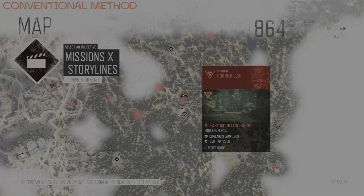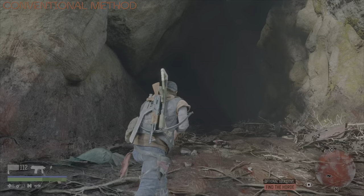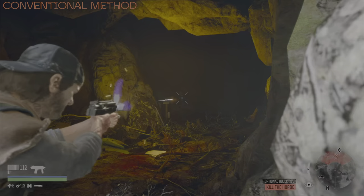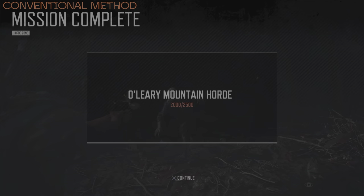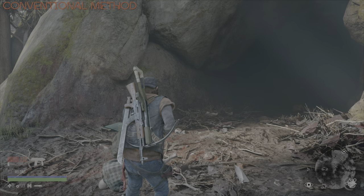The first method I'm going to show is the conventional method, and virtually everyone that takes on this horde will probably do it this way at some point. Just make sure you have a fast-firing weapon. At this stage in the game, most people should have the SMP-9. Basically head into their cave and then just go out on them. The beauty of the SMP-9 is it is a very quick weapon to reload should you run out of bullets, but not really an issue with this particular horde.